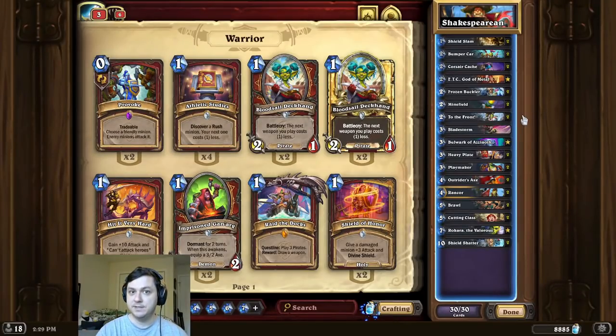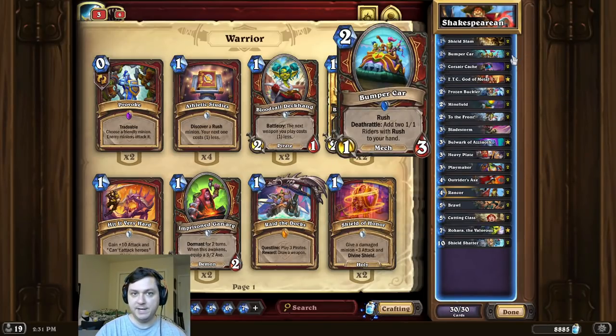All right, take intro time, and this time we're bumping our head to the music. For this combo, we're first going to start by playing To the Front, ETC, Double Playmaker, and a Bumper Car, and then we trade everything we can until we OTK the opponent.